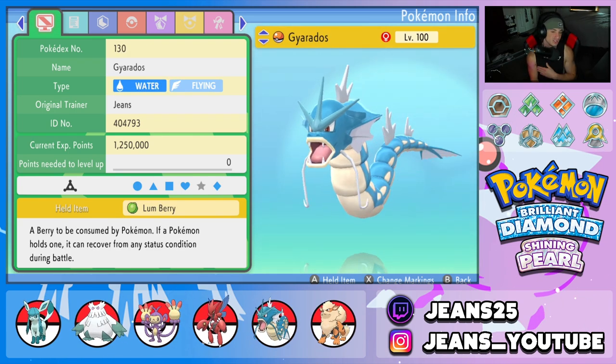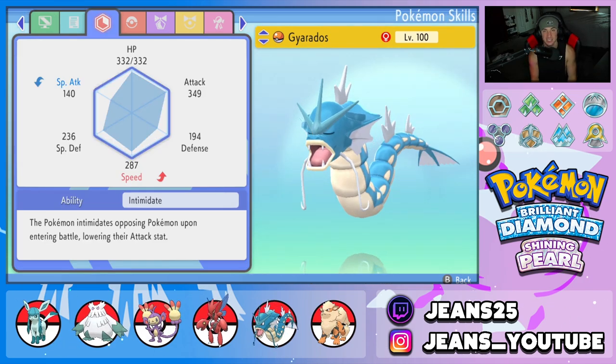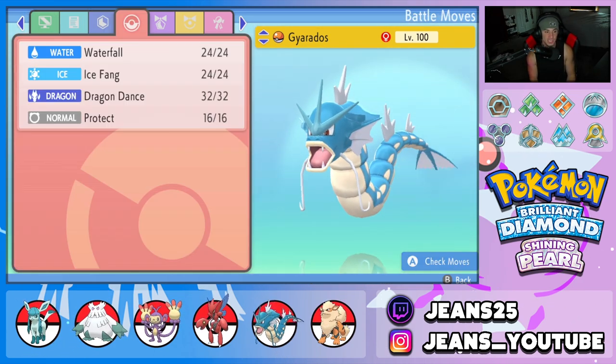Fifth Pokemon is another great physical attacker — Gyarados with a Lum Berry. We also have Intimidate as its ability, and the moveset is Waterfall, Ice Fang, Dragon Dance to set up, and Protect.